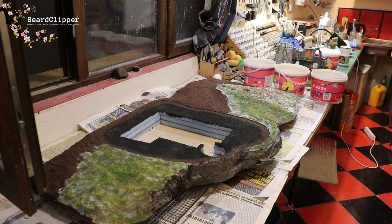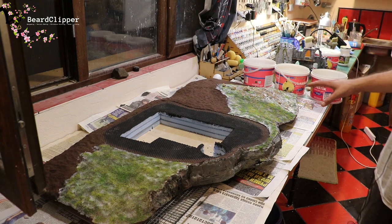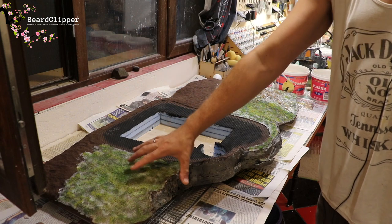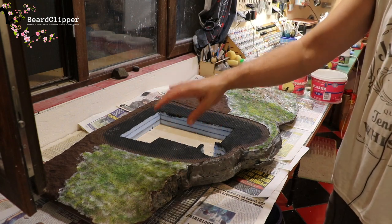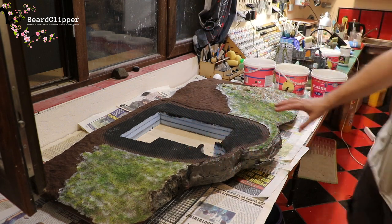That was about 25 minutes of flocking. What you saw was my pretty standard flocking technique with three colours — dark, middle, and light — and then an over-coat of dark just to bind and meld it all together. I'm quite tired now, and I want to let it dry so I can rotate to the other side.